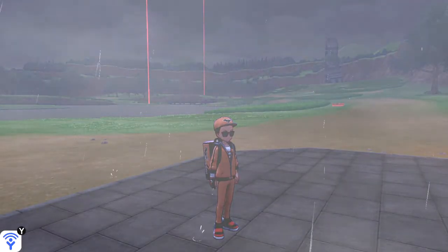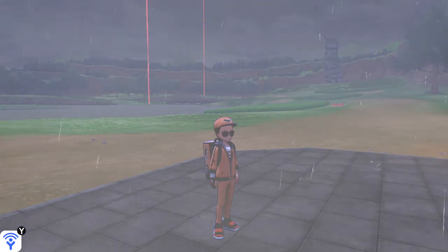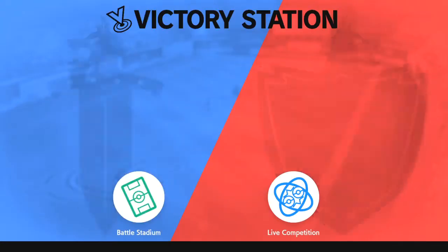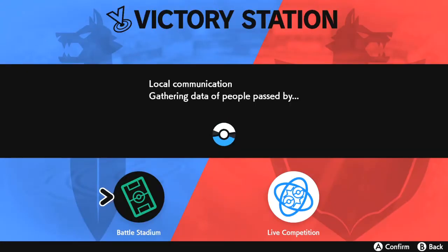To sign up, in your game bring up the options menu — the one that has the settings, the Pokemon, the bag, and the town map. It's also going to have a Versus symbol. You need to have unlocked this Versus symbol; I believe you get it around the same time you get the Pokedex. It's very early in the game and it allows you to battle other trainers locally and online.